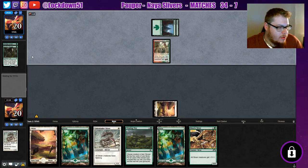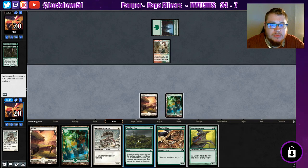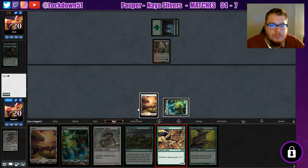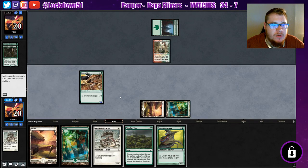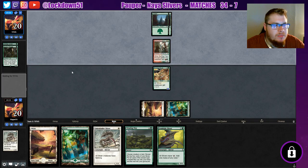They fight my guy — Savage Swipe. Nothing I can do about that, so maybe this isn't quite what I thought. We'll just go lord, be mana efficient, pass it back to them. Savage Swipe feels like something else — still might play, but we'll see.